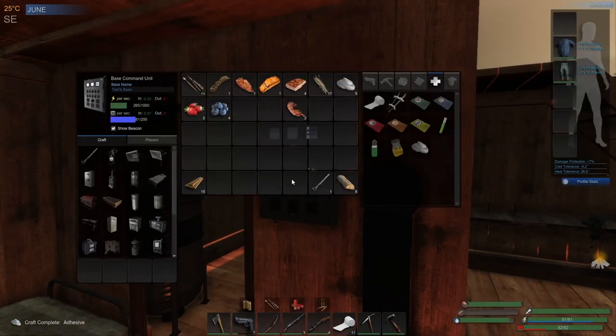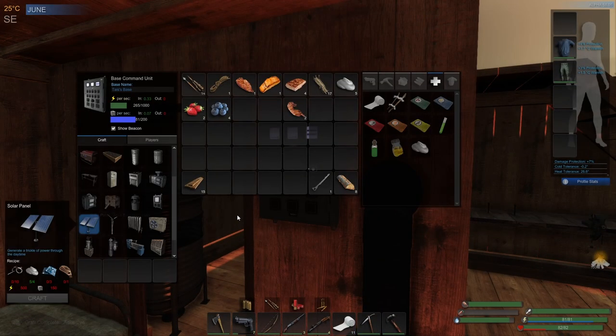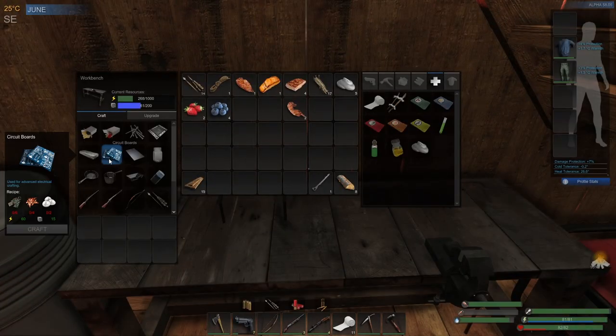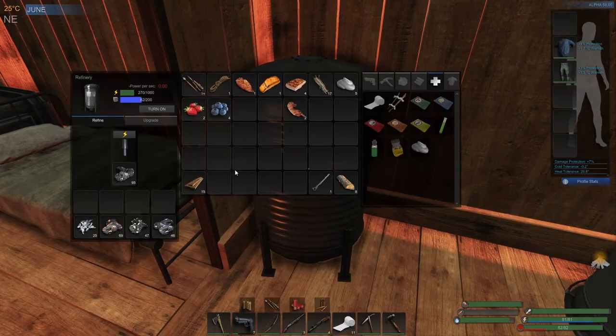So we've got the five adhesive. If we go back to the solar panel, we've got more than enough for that. We've got that. We just need some circuit boards and some rope, which won't be hard. We'll make some circuit boards while we're here, just because we've got the power at the moment. We're going to need some copper fragments, so we'd better get those going.